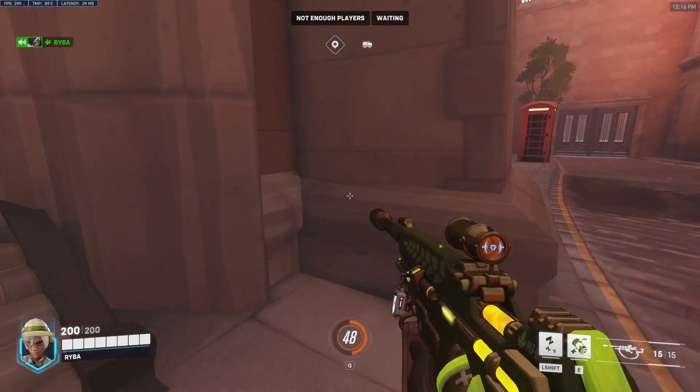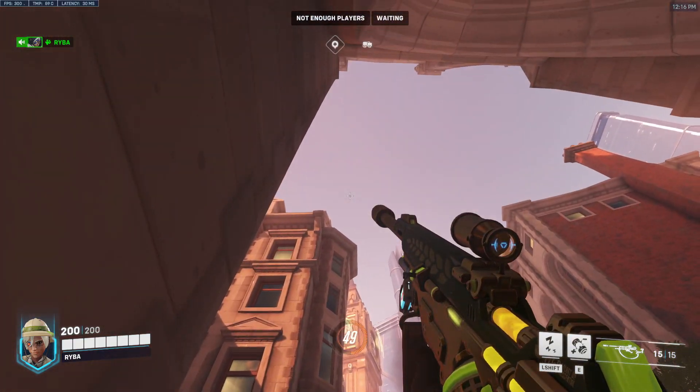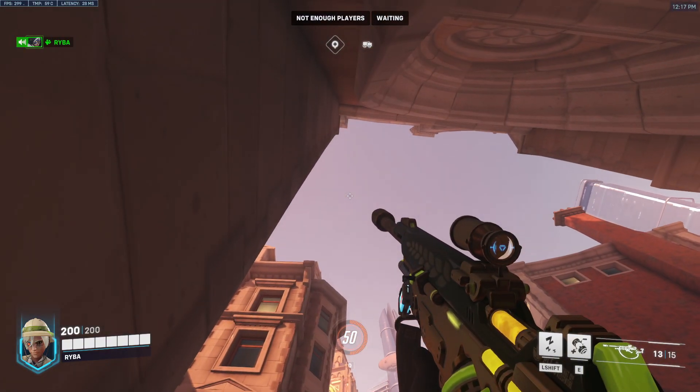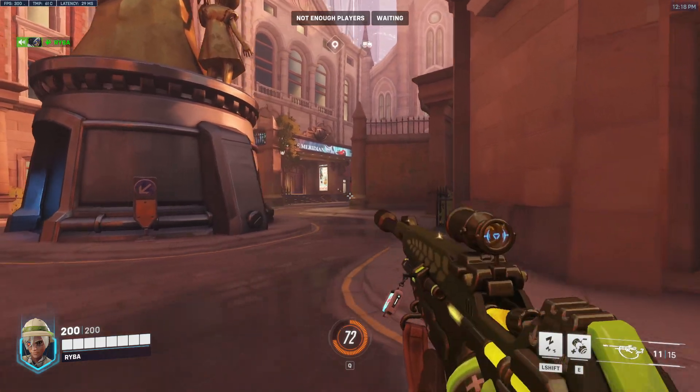For the attacker's point of view, walk out the spawn doors and head to the left right into this corner. You're nicely covered by this bus here so no one can really shoot you. Look at Big Ben and aim for that middle spire out of the three on the right, then put your crosshair right on the tip of that spire and that will land nicely in this little gap where someone is most likely standing and defending.